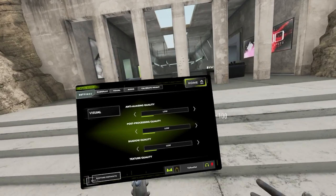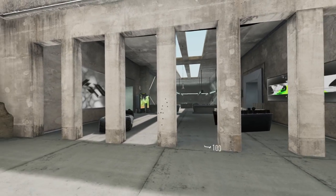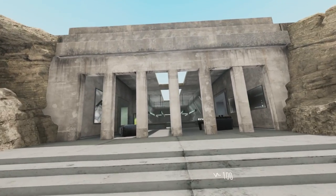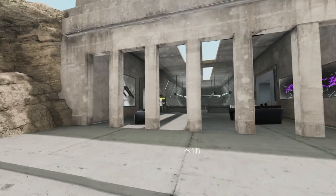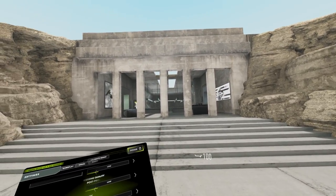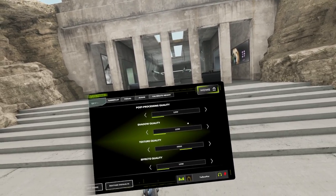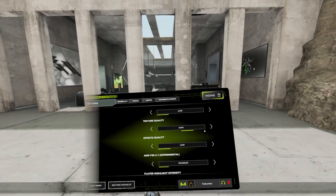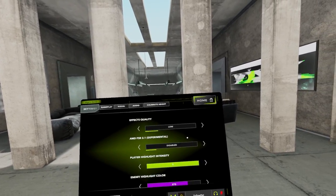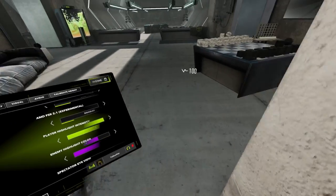For visual settings, I personally keep everything on low and maintain a steady 90 frames per second. On a 30-series GPU and above this game can run at 120 fps. I'd highly recommend getting a good CPU if you're going to play VR — many VR games are very CPU-heavy. Anti-aliasing, post-processing, shadow quality, and effects quality I keep on low; texture quality I keep on high.